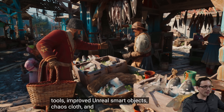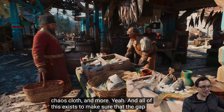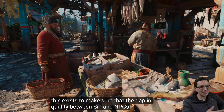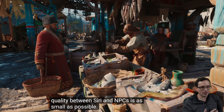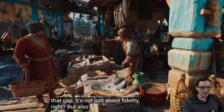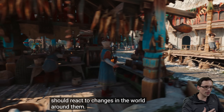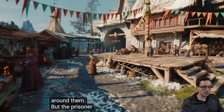They're talking about Unreal Smart Objects, Chaos Cloth, and more, with improvements to the interactivity of all of these objects and NPCs. Placing a fish down and having a character actually grab it and pick it up, cloth deforming on the clothes - all sorts of things. It does look pretty impressive.